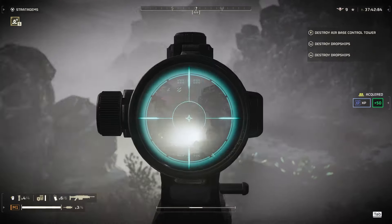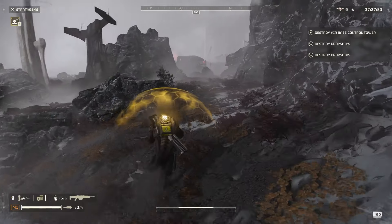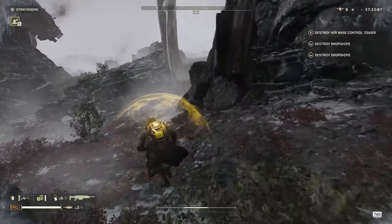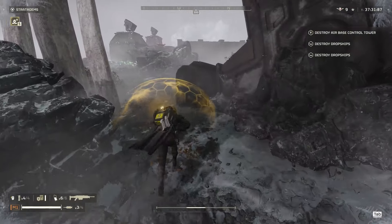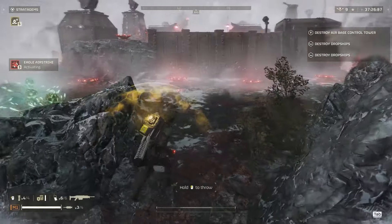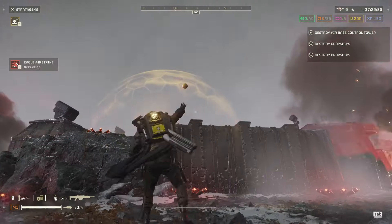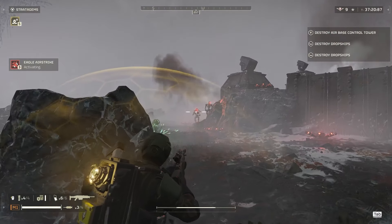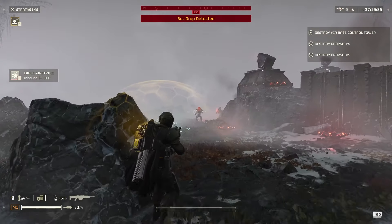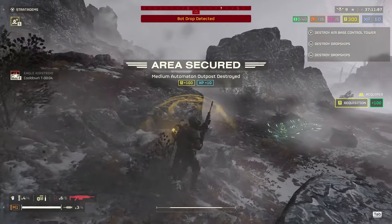We got a single rocket devastator. Just kill these guys so they're not an issue later on. Here's that base. That guy might have missed me if I'm lucky. I think that might get both of them. Out here I'm just going to let that bot drop come in and run away, now that I got the base. That was all I wanted to do there.